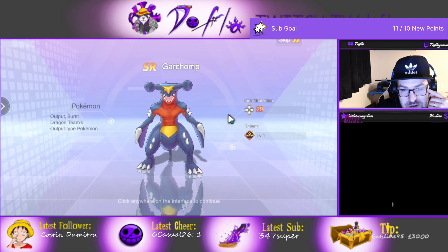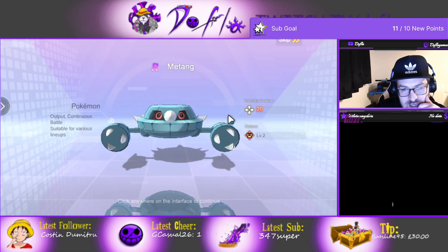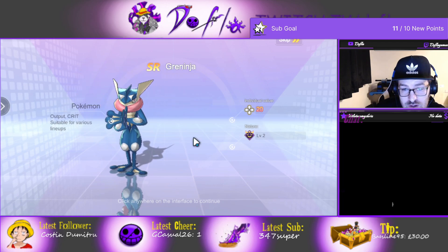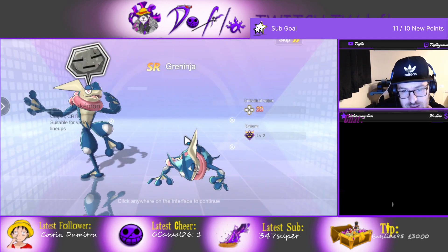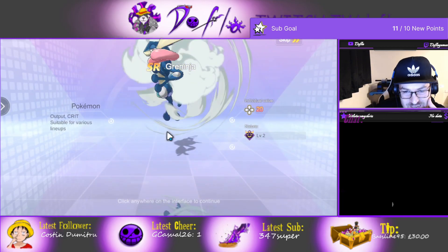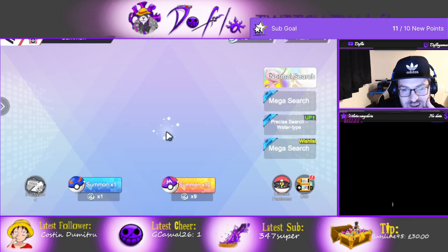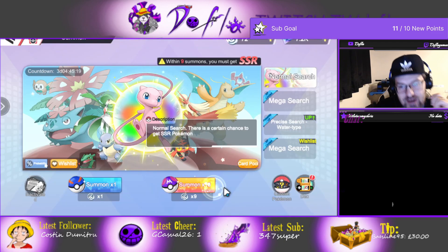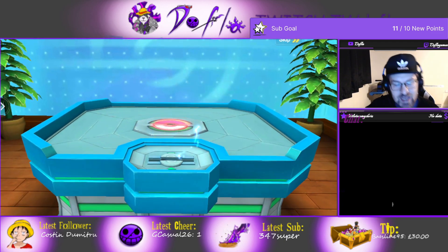Wait, we got Gartium though — we didn't have him at least. Oh we got Greninja as well, I'll take it. That's a nice animation. Now we should get an SSR — draw nine more, you must get SSR. Let's see what SSR we get.